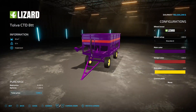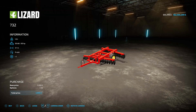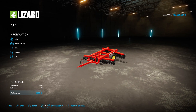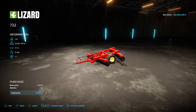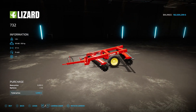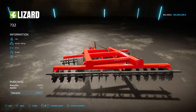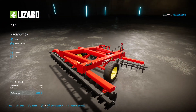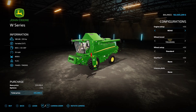Next up is the Lizard 732, this is by Valik, 5.81 megabyte on the download. You're going to find it under disc harrows. It's 80 horsepower requirement, 3.7 metre working width, nine miles an hour working speed, five grand, no options. At 3.7 metres you're not going to be doing massive fields in two seconds, but it looks alright — one for your small farming needs, no problem. Very nice.